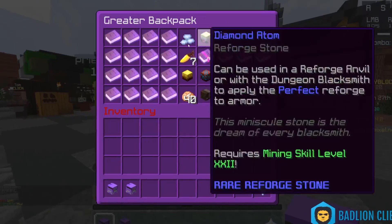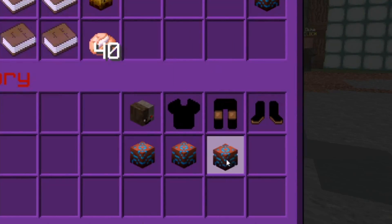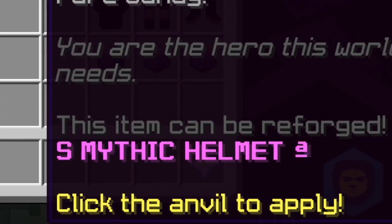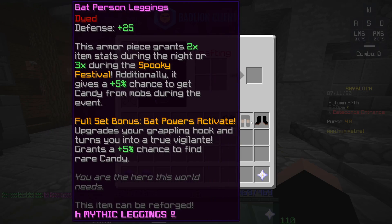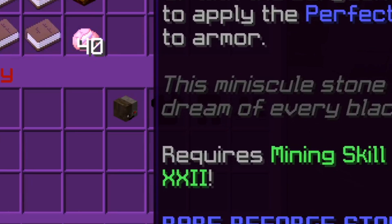Let's start off by upgrading the bat person set to mythic. I've never used a Recombobulator before, so I'm really excited to see how this goes. There we go — mythic! Look at this, it has been recombobulated. Someone in chat asks if I'm using contraband — yes, this is worth like 300 million coins.